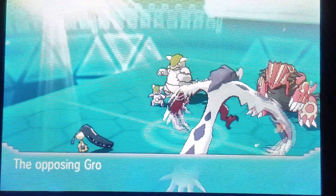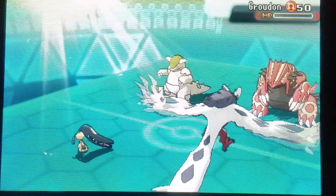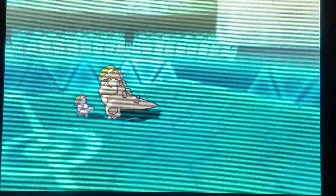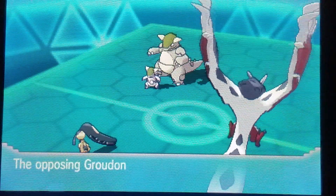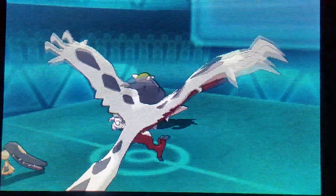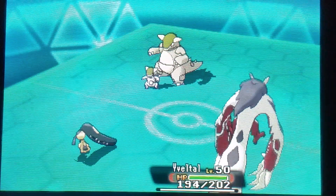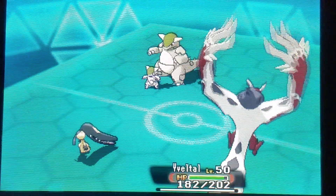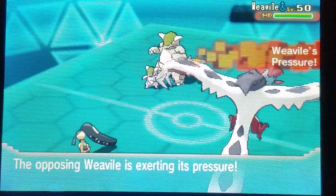Kangaskhan actually goes for Power-Up Punch on his own Groudon — super interesting. So this Kangaskhan is now at plus one. Good job to my opponent for knocking out his own Pokémon. Still, a Kangaskhan at plus one is nothing to snark at. Here comes Weavile asserting some pressure. There's the fake out — I was assuming it'd be against Mawile, but he actually goes for Mawile, which kind of makes sense.